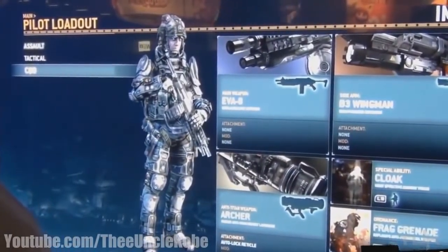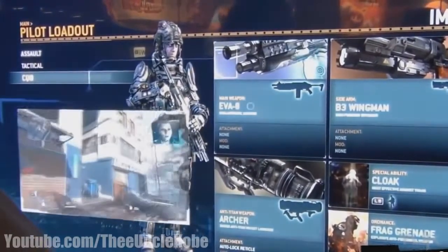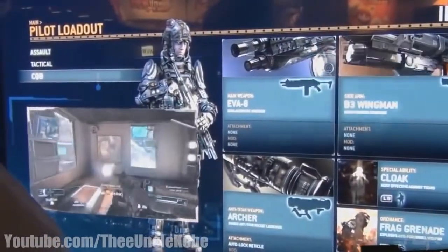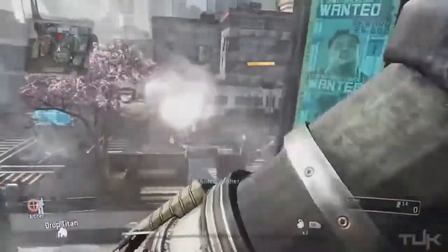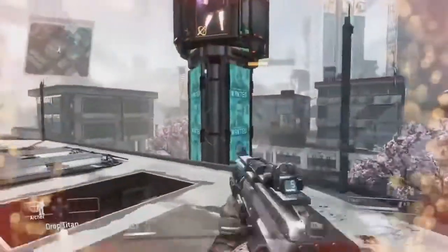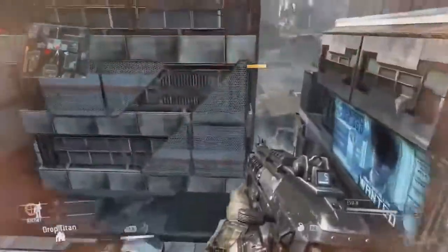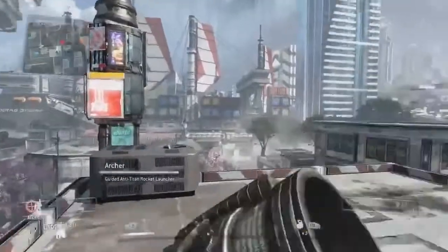Lastly we have the CQB pilot, which is obviously used for close quarters battles. It comes equipped with the EVA-8 semi-automatic shotgun as well as the B3 Wingman revolver. From gameplay I've seen, the shotgun looks pretty strong and will kill an enemy with one shot up close, but I'm just not sure how much the damage gets reduced as distance increases — that's something we're going to have to find out. This pilot also comes with the Archer, which is a lock-on anti-Titan rocket launcher. Not sure if it's only lock-on or free fire as well, but it looks pretty strong regardless.